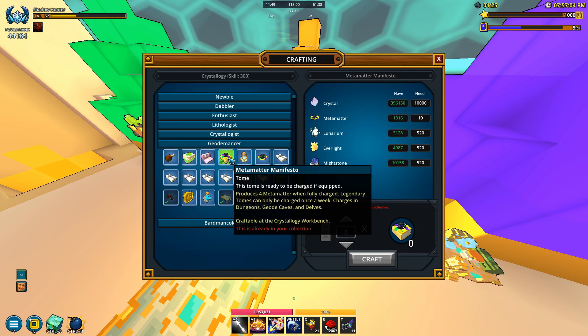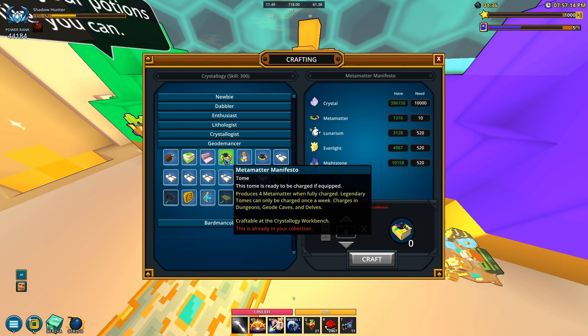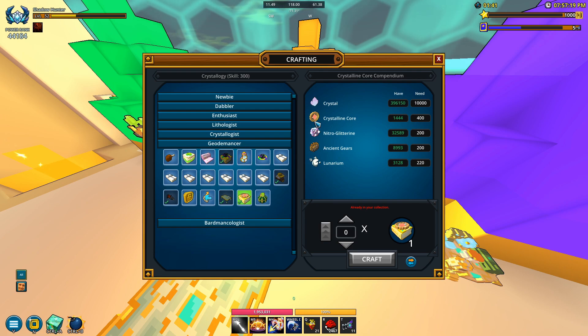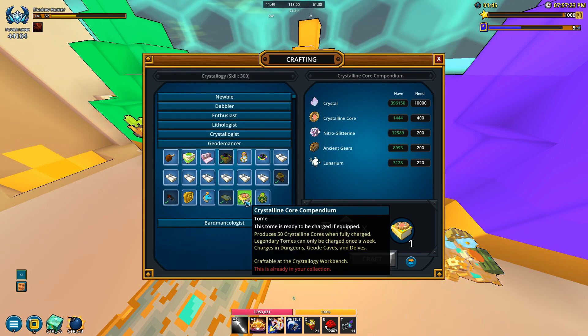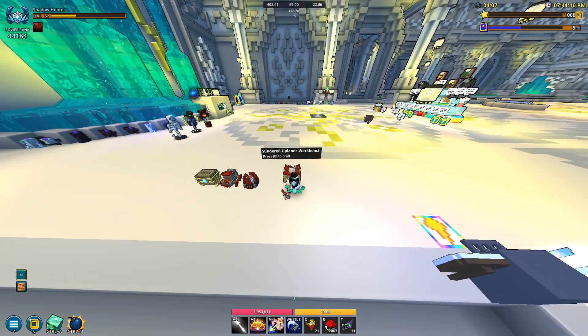There are two more important tomes here. The metamatter tome is highly recommended — you get four metamatter per week, once a week only. It takes 10 to craft but in the long run you'll just accumulate more, so it's pretty good to have. Then there's the crystalline core tome — it takes 400 to craft, which is annoying, and only gives you 50, but in the long run it does help so it's a pretty good tome to have as well.